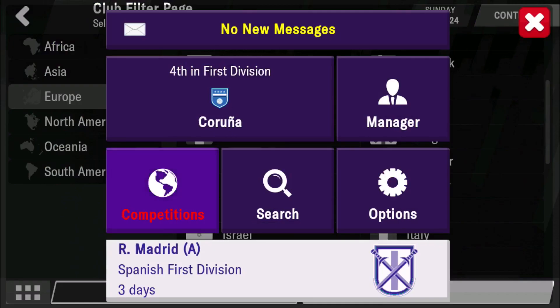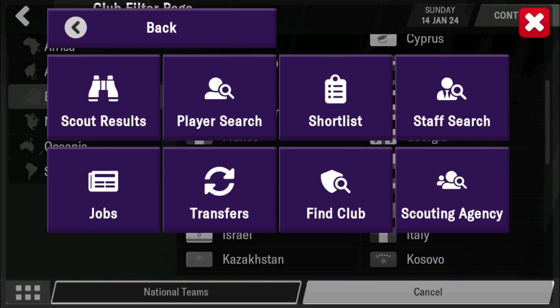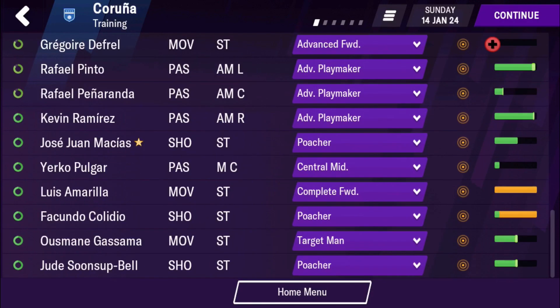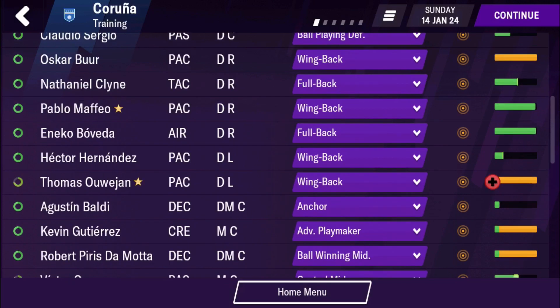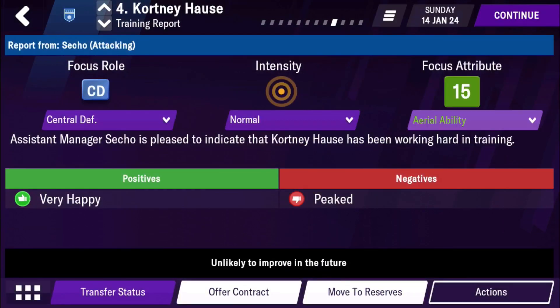Next is training features. This might be an unpopular opinion, but I think they need to add more to the training options because it's not very in-depth. All you can really change is the position you want them to train and a single attribute you want them focusing on, which doesn't exactly help with training. You should allow a better system — it's just not a very useful system at the moment.